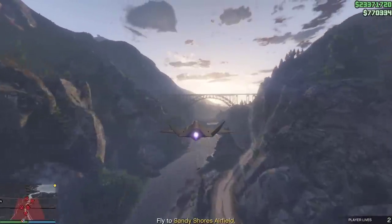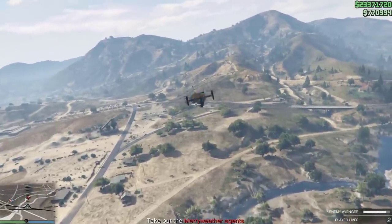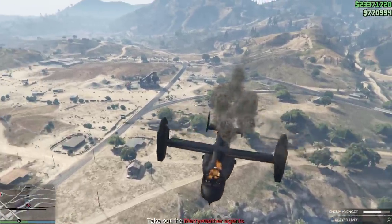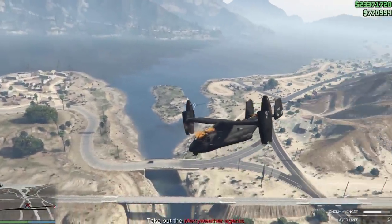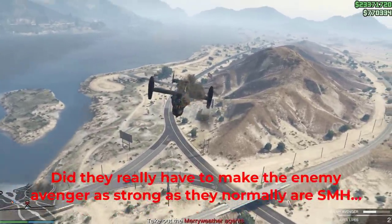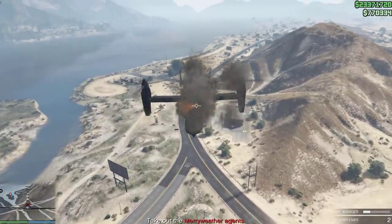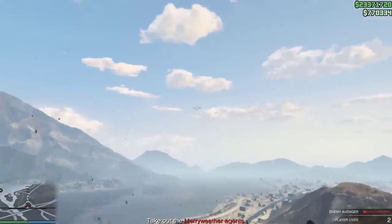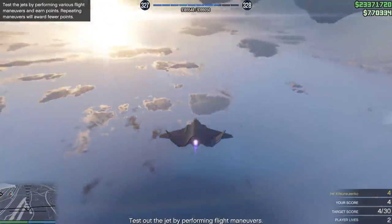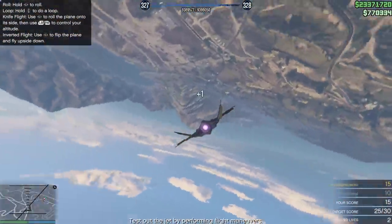On Parade: test fly the new F-160 jet and remind yourself how atrocious the pilot AI is on some of the enemies when they come to attack you. There's a part where you have to score points doing aerial stunts — I found that just doing barrel rolls over and over again was the fastest way to get through that part of the mission.